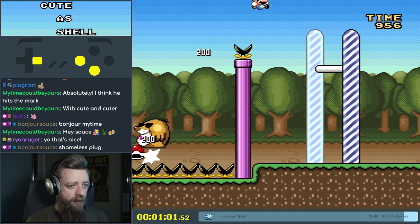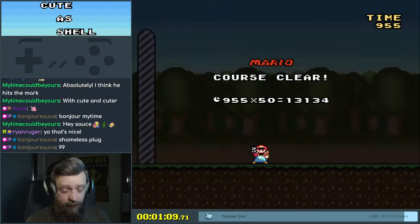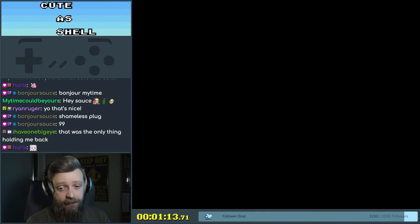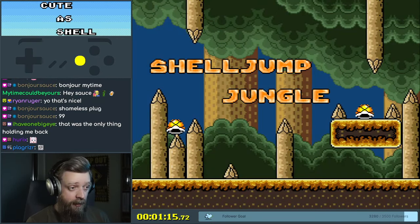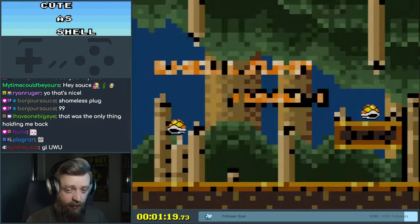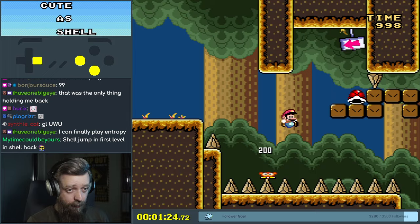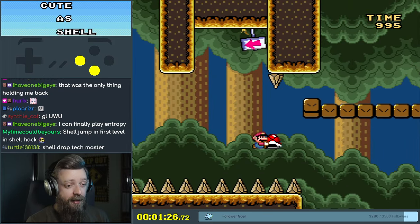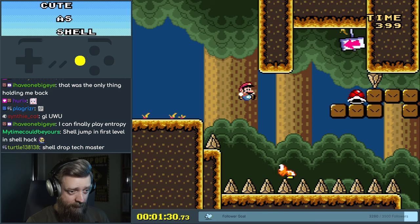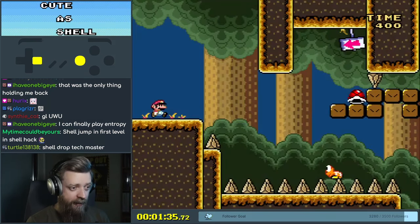Please do the shell jump. It's done — we did the shell jump. It's pretty entry level. You gotta do a shell jump at the end but there are some things you can do with a shell that aren't shell jumps. Shell jump jungle. Welcome to the jungle. I didn't — did I do that right? I guess I did. You gotta throw and then jump later. There you go.